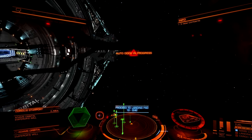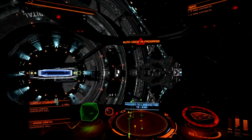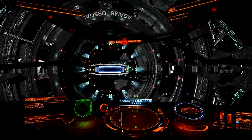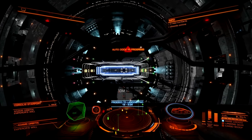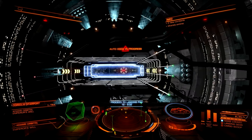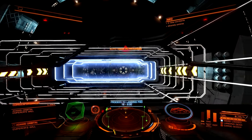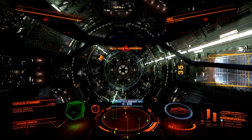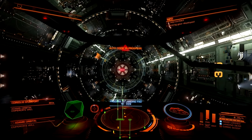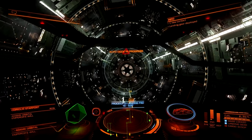Hey everyone, ScarySpikes here and welcome back to more coverage of Elite Dangerous. Today we're going to be continuing our beginner's tutorial and guide. We're going to be focusing on flying our first ship in the game, the Sidewinder, and making a little bit of money so that we can upgrade our ship and eventually upgrade to a new ship. We're going to be focusing on money, and what better way to make money than some bounty hunting.